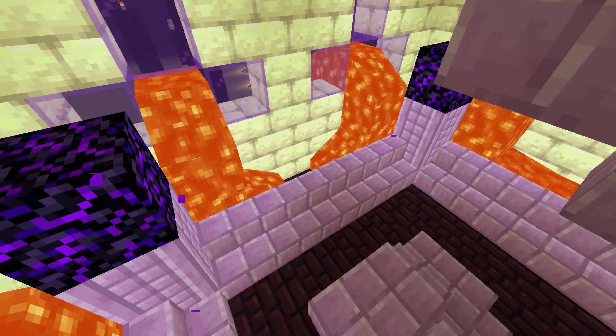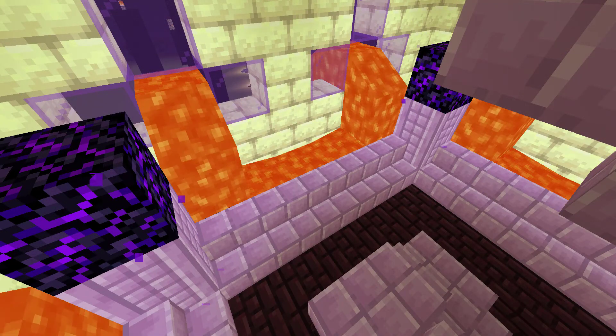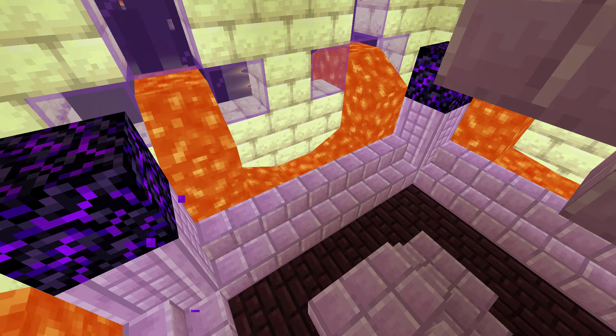The pools of the lava chamber are unique for filling up to create four infinite lava sources in their middlemost drains.